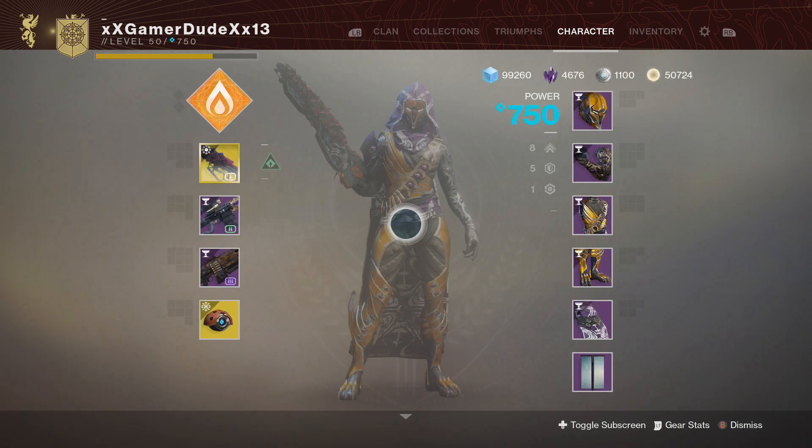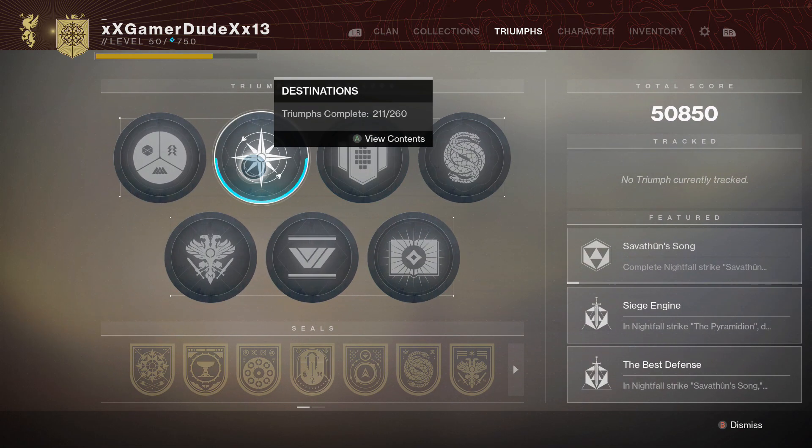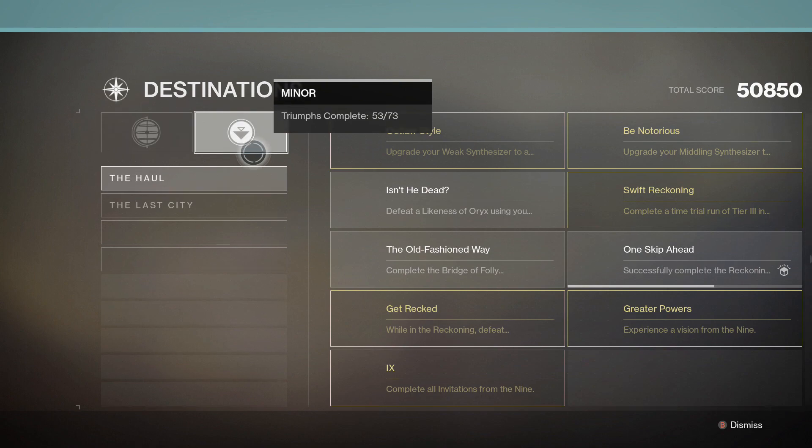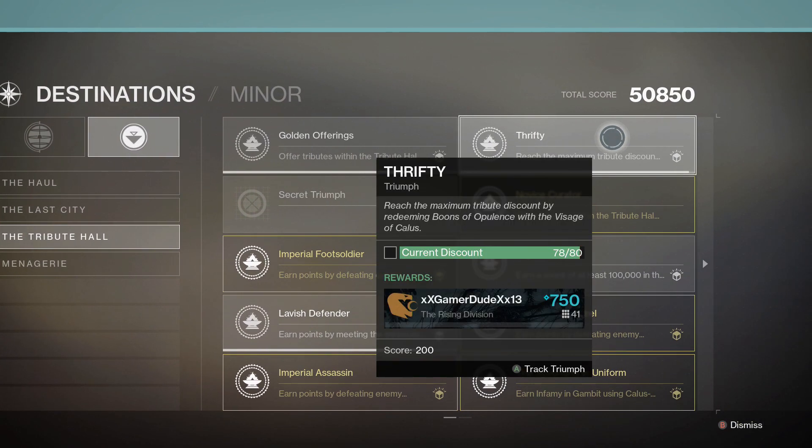This is where you'll need to go here, which is the tribute roll. I'll show you what the emblem looks like right here in just a second. There it is right here. You'll get the emblem plus the triumph completion called Thrifty,